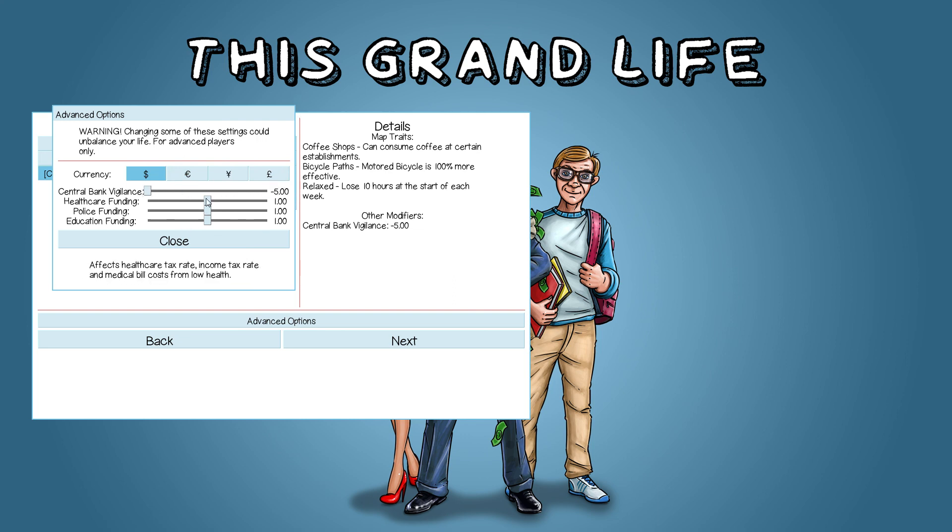You can also set the healthcare funding. If you lower the healthcare funding, that will reduce your healthcare tax as well as your income tax — it reduces your healthcare tax all the way down to zero and your income tax by 10%. Without any healthcare funding, there are basically no public hospitals, it's all private, and so your health cost if you ever get low health goes up by 2,000%. That's something you have to be very careful of with this setting.